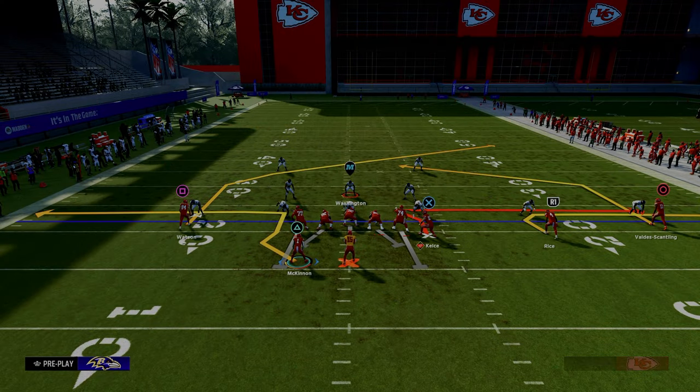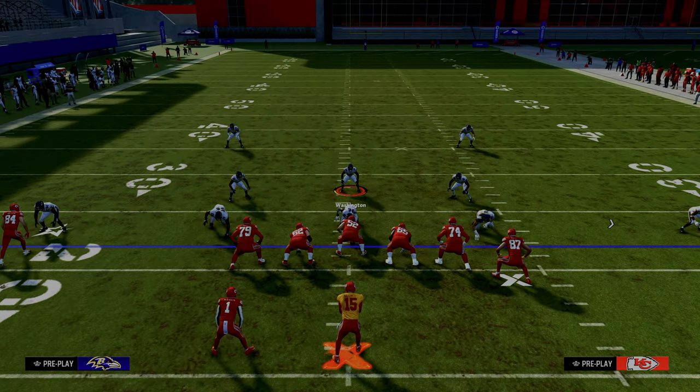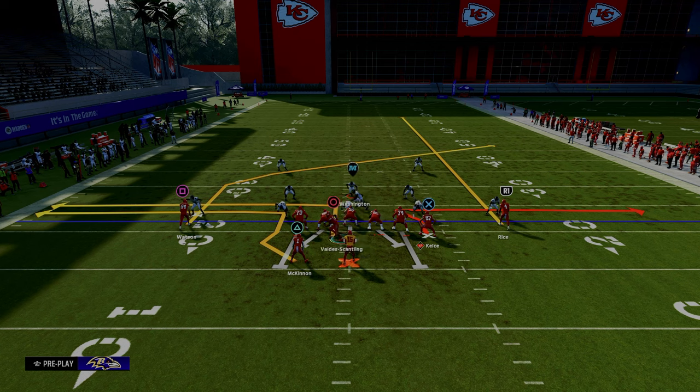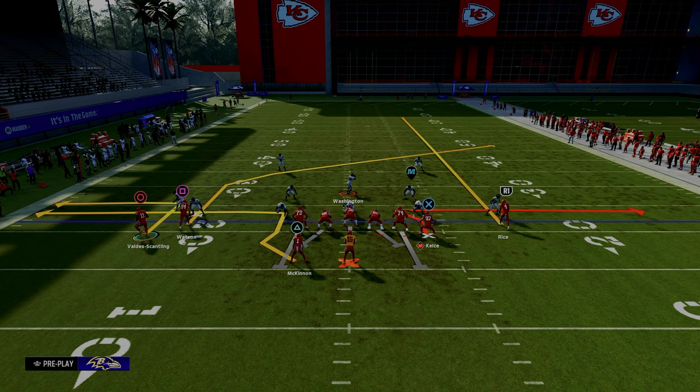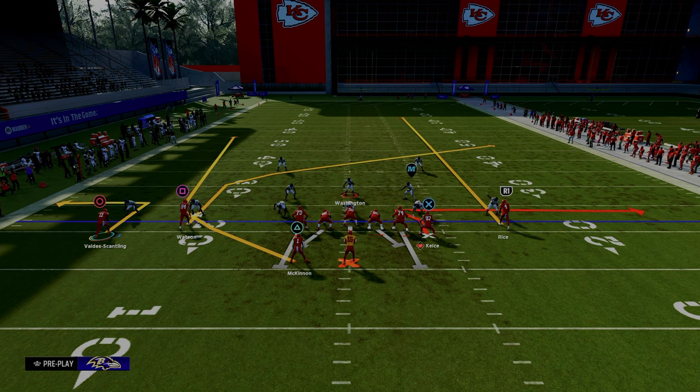The setup for this play is we are going to streak our slot receiver. We are going to motion this outside trips receiver across and put him on an out route going to the left side of the screen. And then we are going to wheel our running back. What you see here is a play that is going to do a really good job of attacking both man and zone coverage.